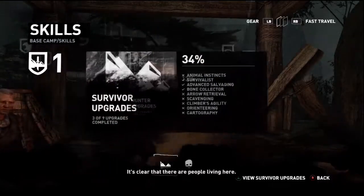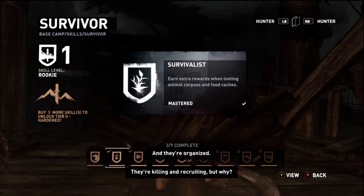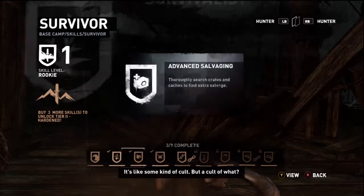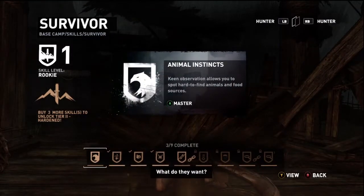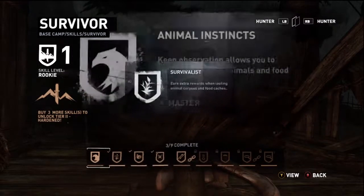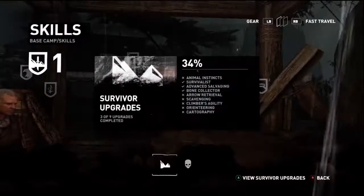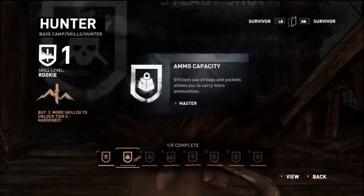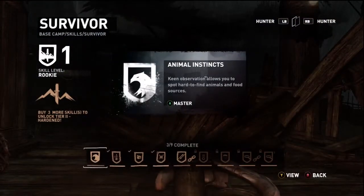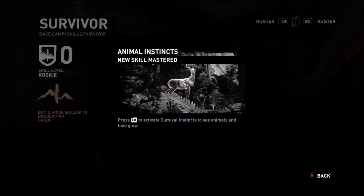Lara is doing another one of her journals. We've already gotten the three critical ones here that really affect your progression — the XP boost and the two salvage ones. At this point, when we're only on tier one, you need to buy three more skills to unlock tier two. You can really just spend it where you want — if you're always running out of arrows, do arrow retrieval; if you're running out of ammo, do ammo capacity. I'm going to do animal instincts so things are more visual when I use the instincts.